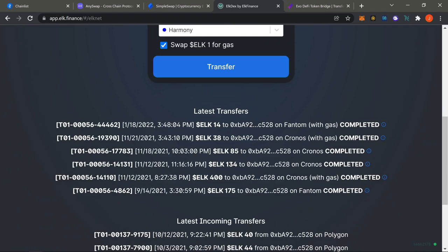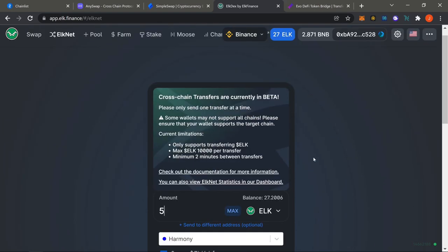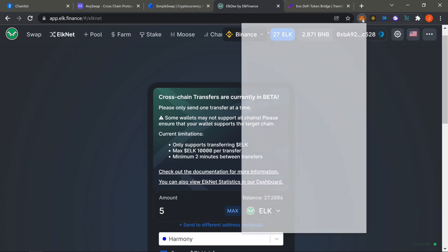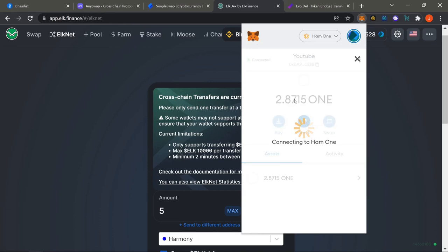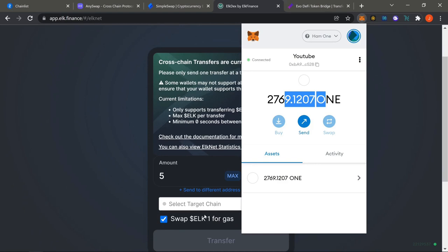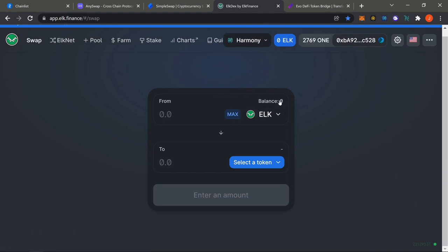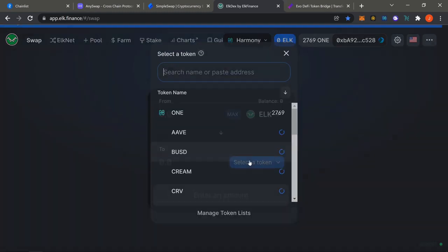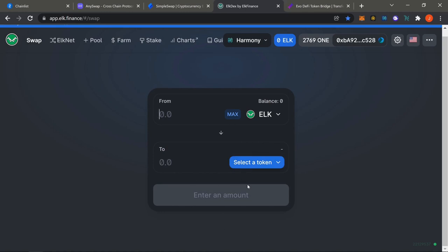Sit back and wait. After about five to ten minutes, even if you don't get any confirmation, switch back to Harmony in MetaMask. You should see a small amount of ONE that you got from the swap. You won't see ELK right away, but go to the swap on ELK and the ELK should appear there. Pick 'Wrap ONE' or whatever you're going to use at the bottom and sell it all off to get more ONE.